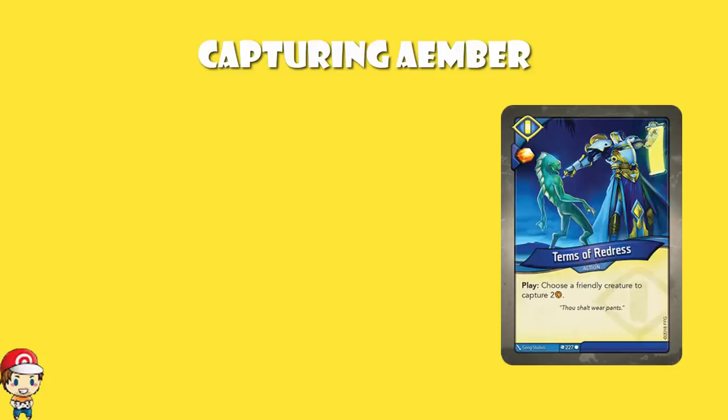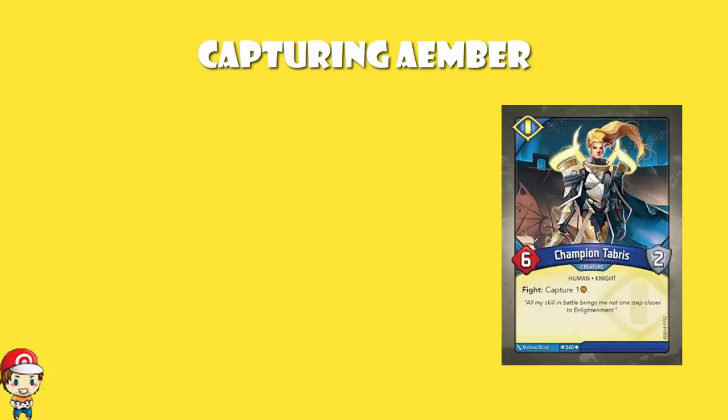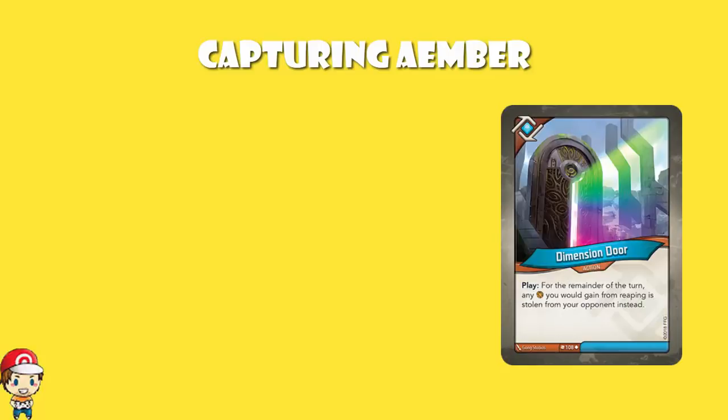We've also got Champion Tabris — when you fight, you capture an Ember. And given that it's a six-power creature with two armor, that's probably going to stay around for a little while. I should also mention Dimension Door, which says for the remainder of the turn, any Ember you would gain from reaping is stolen from your opponent instead. That's probably a fairly important one to mention in terms of stealing.